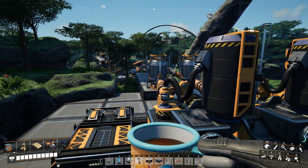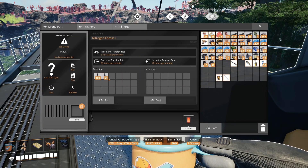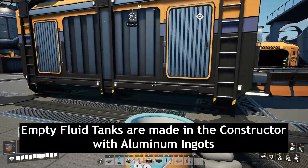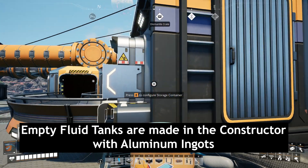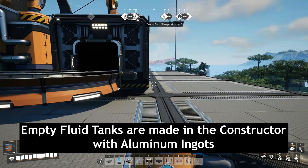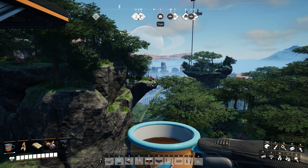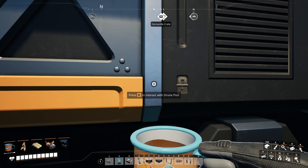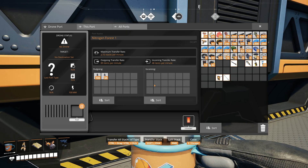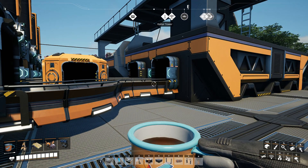So it packages the nitrogen up and puts it into the drone port, then the drone comes in, picks it up, and pulls it away. This isn't completely super efficient - at this point we've only got about 168 nitrogen coming in. What you'd want to do is add more empty canisters to this crate here. The empty canisters go from here, split out into the packagers, then go into here. The drone that brings the nitrogen to the main base then comes back in with empty canisters.